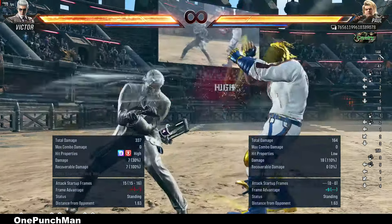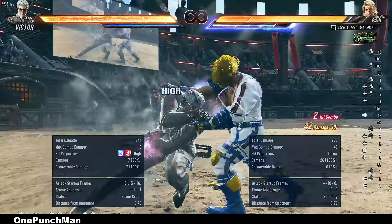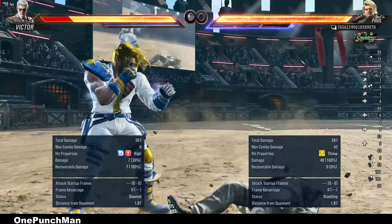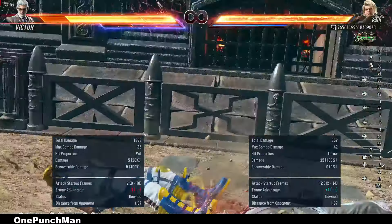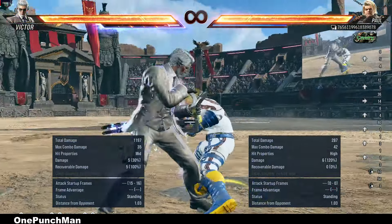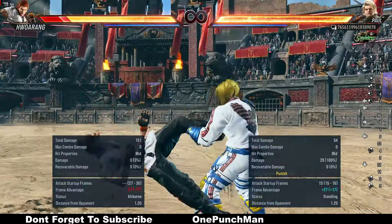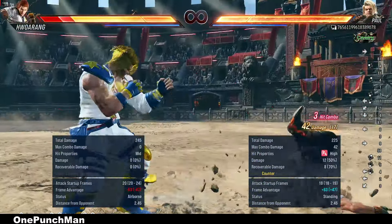Victor's crusher is minus 9, so it is easy to interrupt. But the best thing I found is using grabs — if the opponent is spamming crusher, you should start spamming grabs. If it gets a counter on crusher, he cannot escape. Sidestep is also a good option. If Hwoarang is in that stance, there is an 80% chance he will go for crusher, so be ready. Using a low move there can give an easy counter hit.